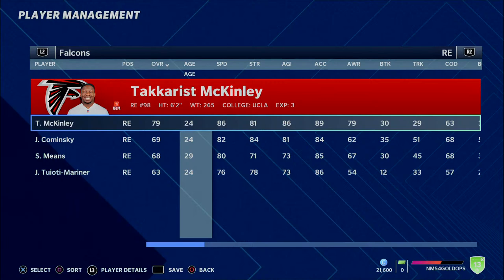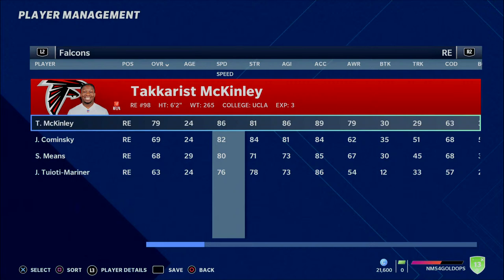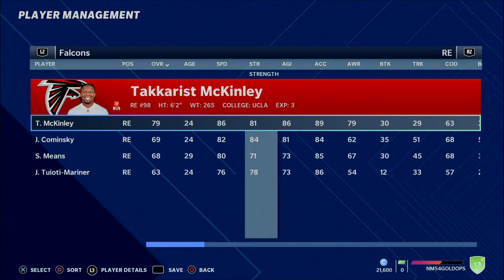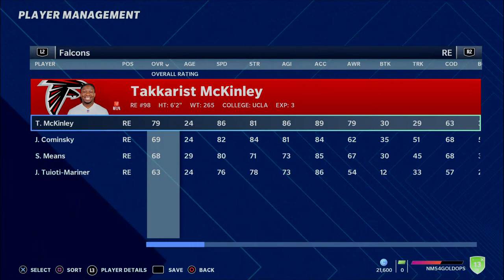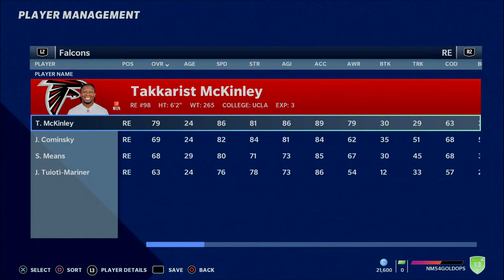Another guy on the Falcons I want to mention is Tack McKinley. The only reason he's on this list is because he hasn't lived up to expectations for Atlanta. In Madden it's going to be hard to get him off this team because they make him so good, but in real life he's only had a handful of sacks over multiple years. Maybe a Falcons owner is soured on Tack McKinley and wants to move on — that could give you a really speedy, athletic edge rusher for your franchise.